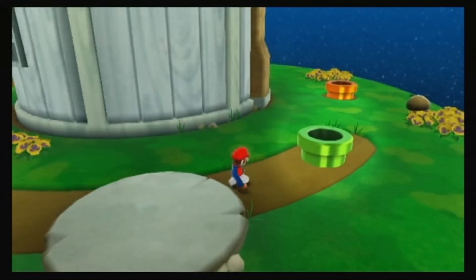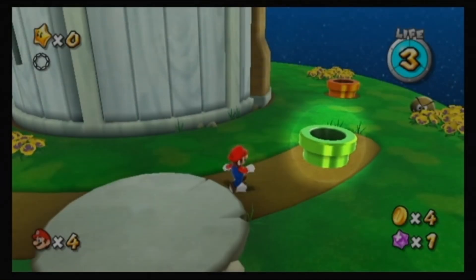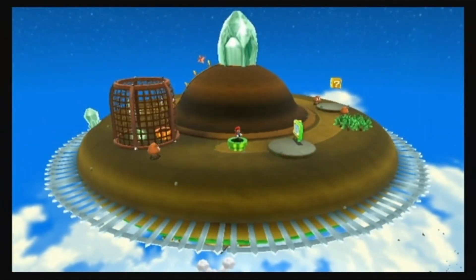Here's a pipe. Pipes can lead to all kinds of places. Jump on top to enter and Mario pops out on the other side of the planet.